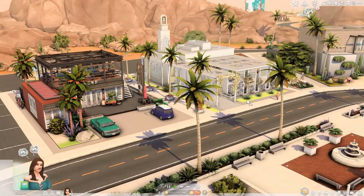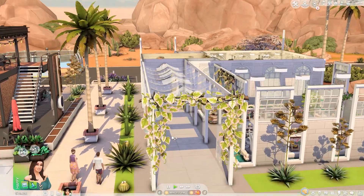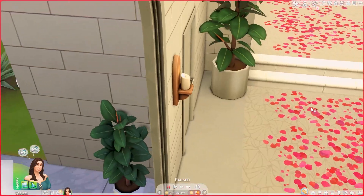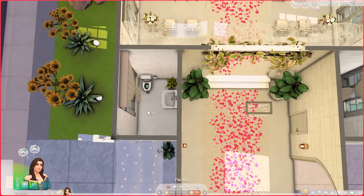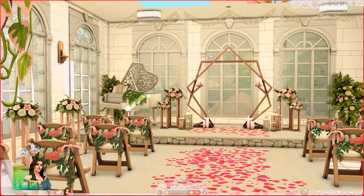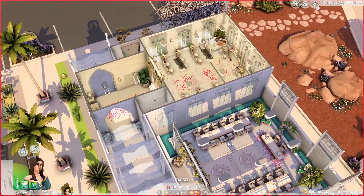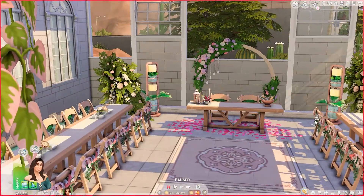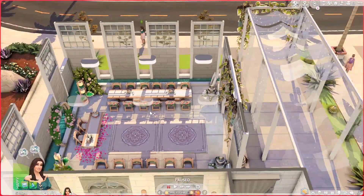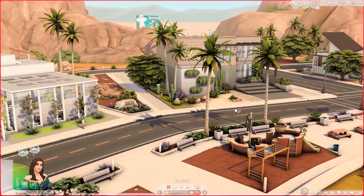The next lot is a wedding venue. Once inside, there's an entryway with toilets on the side. The wedding area is very romantic and simple — we have a piano, a wedding arch, a reception area with a dance floor, and a bouquet table. It's just one floor but it serves its purpose as a wedding venue.